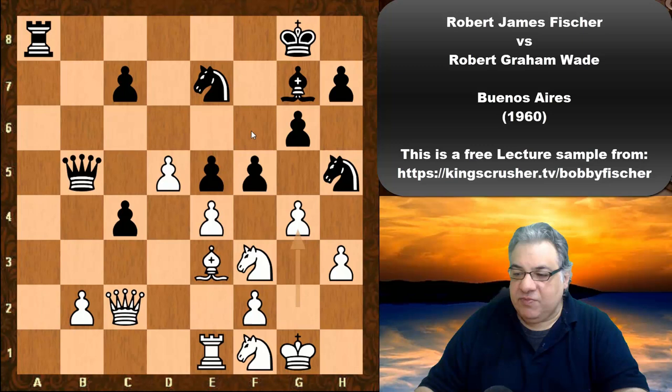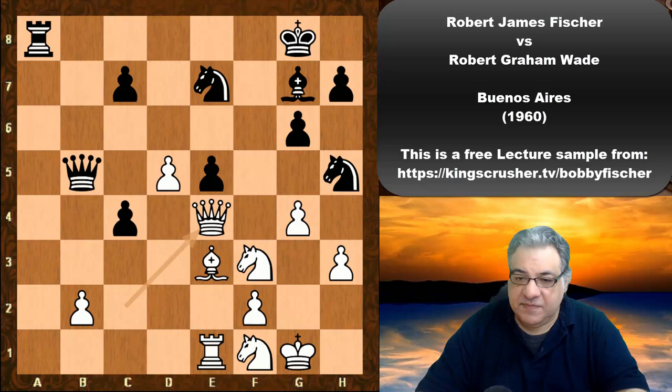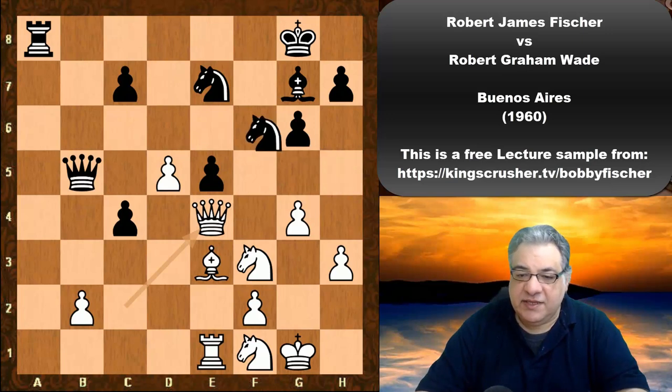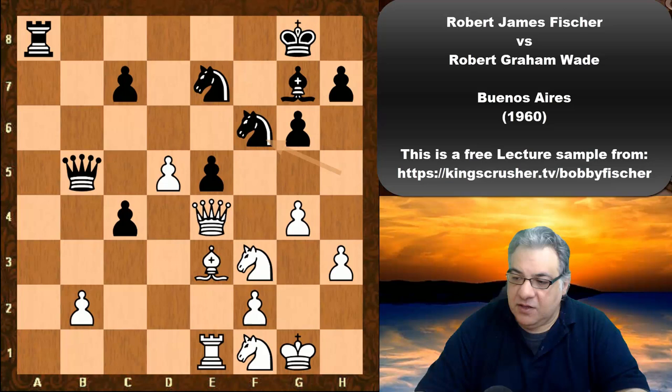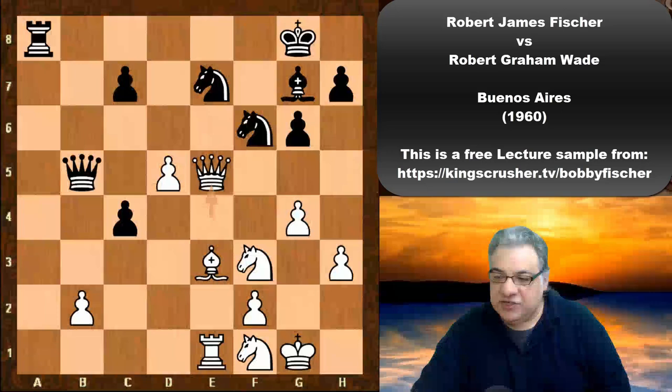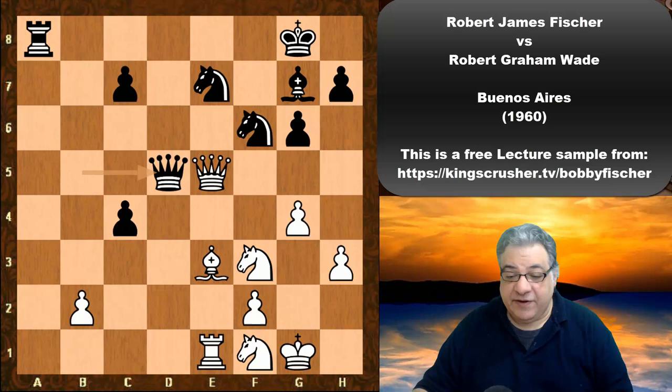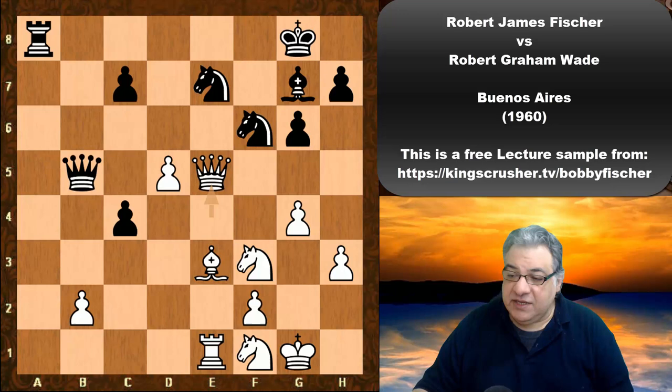Knight f6 was also a playable move, not too bad. F takes is not bad in theory — queen takes — there's pressure on e5, and we see knight f6. Then queen takes e5, and here is the first really significant mistake: queen takes d5 is played. This looks ambitious because it's looking at f3, this unprotected piece. It turns out that knight e takes d5 is significantly better.